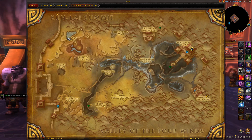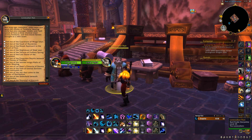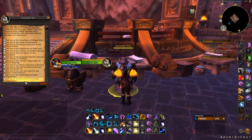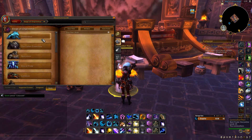It's located right here at the top floor of this building. Once you get here there's a person called Hen, and basically it is the Looking for Raid person you can talk to. By coming here you can queue up to all the raids that are in Mists of Pandaria, and basically what you're going to be doing is coming to your Adventure Guide, where there are actually items that drop from here.